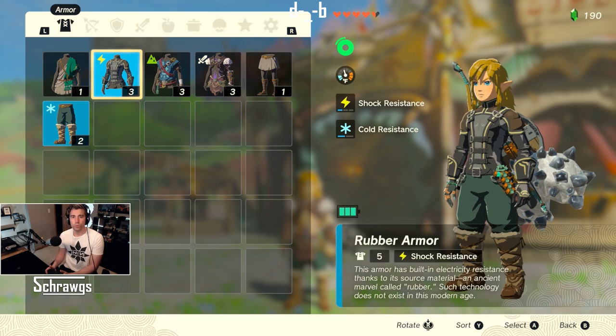The rubber armor increases your shock resistance. All three of these are kind of part of a side quest — I don't think it's officially a side quest, but it basically is — called Misko's Treasure. I'll be going into that and showing you where all these are found and how you can get these for yourself.